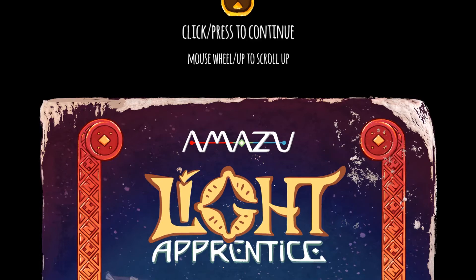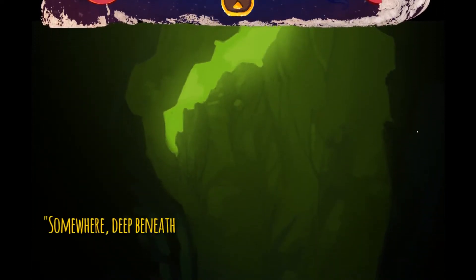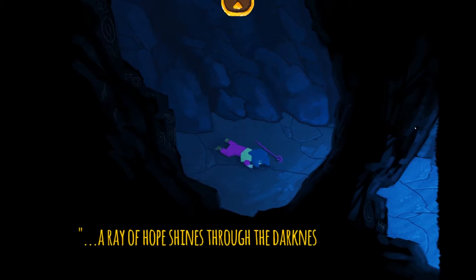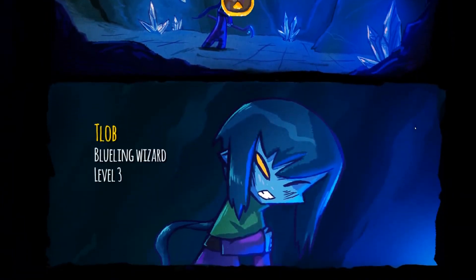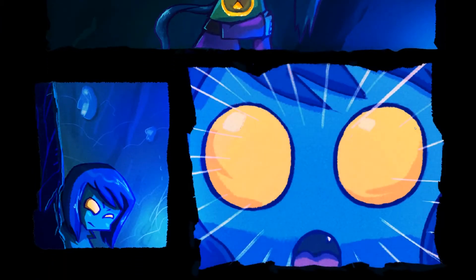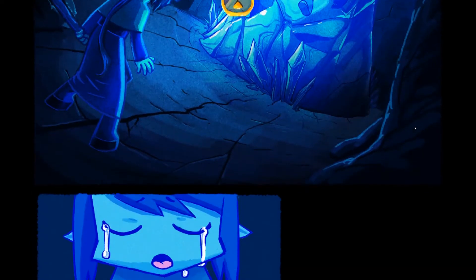I've covered a few gamebook-style or gamebook-inspired RPGs in the past, and I've mentioned that I enjoy the genre. This is relevant because Light Apprentice seeks to be a gamebook, but in comic book format. Where a literary gamebook would have long scrolls of text, Light Apprentice connects decision points and adventure areas with comic book-style panels instead, some of which are animated either lightly or heavily. Like some of the better gamebook-inspired games, it includes an RPG-light system of inventory and skills, and the combat and exploration systems, while still simplistic, are a step more robust than most.